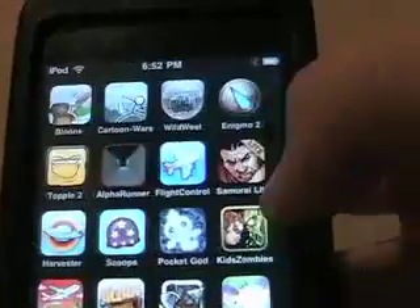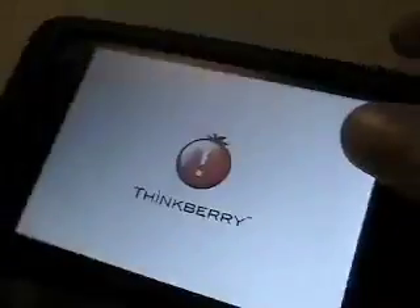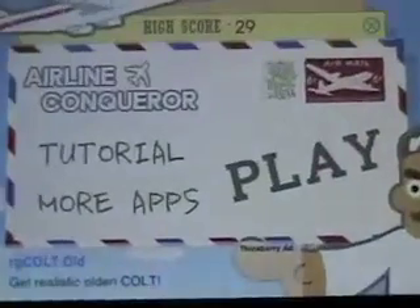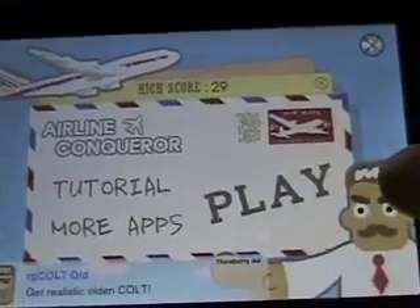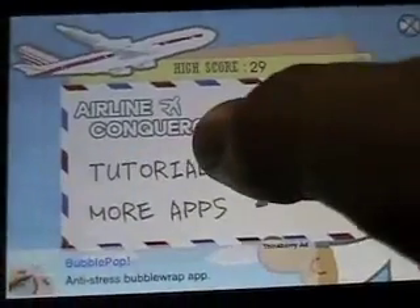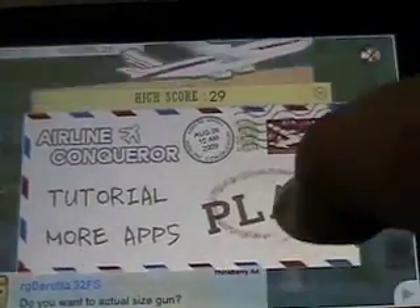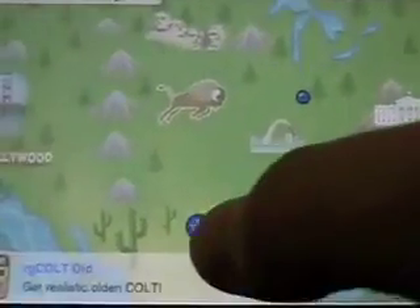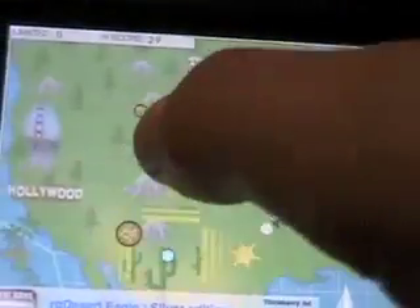Let's get right started off with one of my favorite ones — it's Airline Conqueror. It has a pretty nice tutorial, you might want to check that out, but let's just go to play. What you're doing is sort of like flag control, but you're going to drag these planes to their dots — so here's an orange plane, it goes to that orange dot.